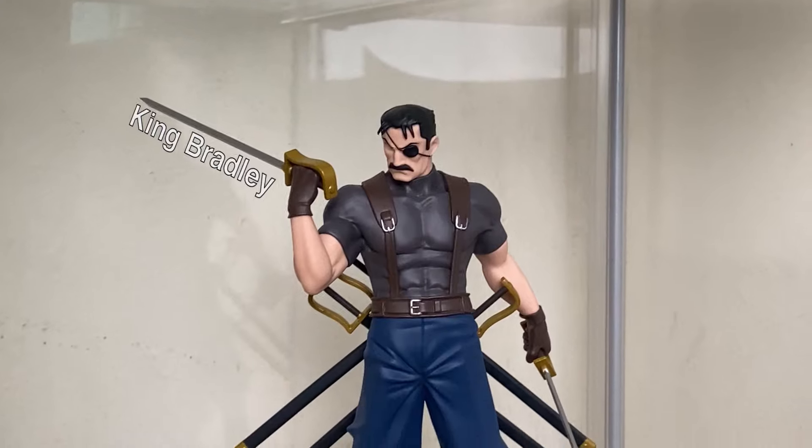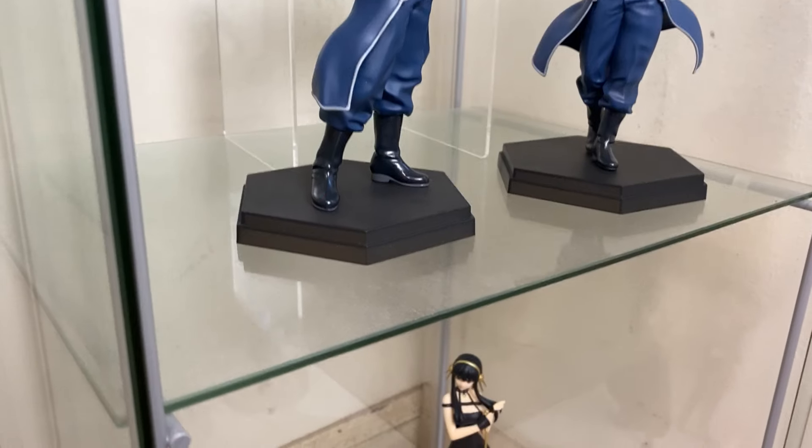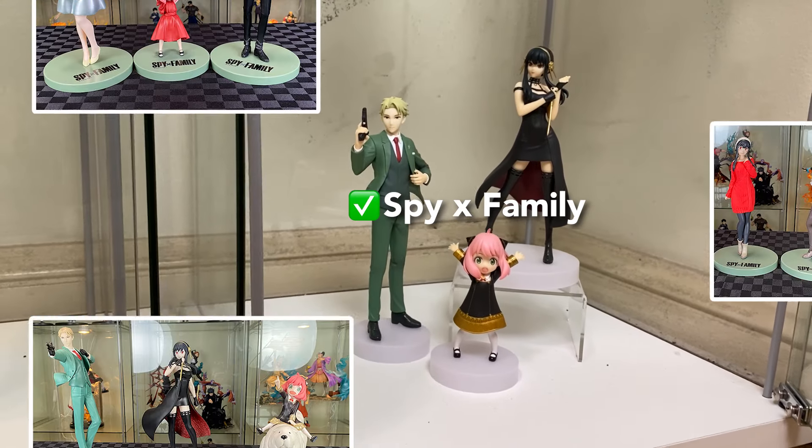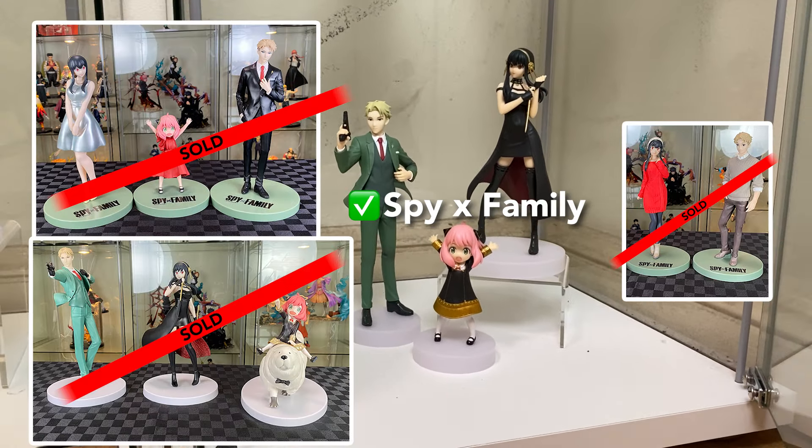The Fullmetal Alchemist Pop-Up Parade: Roy Mustang is about to snap some flames, Riza is battle ready, and King Bradley is looking deadly as ever. I'd love for the Smile Company to localize the rest of these. And on the bottom shelf...